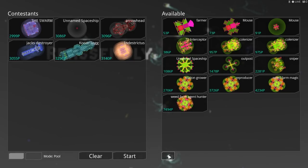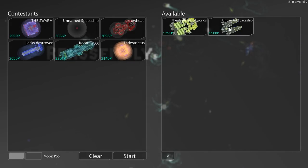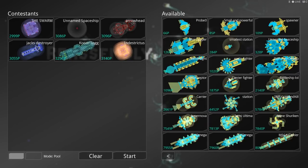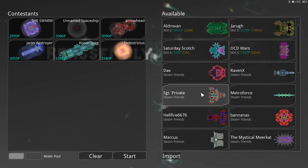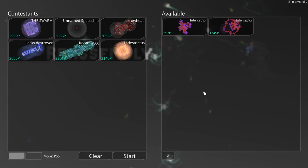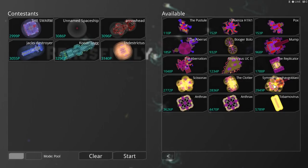I loved all the ships — every ship had its own unique flair. I really want to know what's on that ship that makes it 5,508 P — that is crazy. The carrier ship was really neat. They all had their strengths and weaknesses, except for Killer. I was really struggling to see what your weaknesses were, Ethan — very well designed.